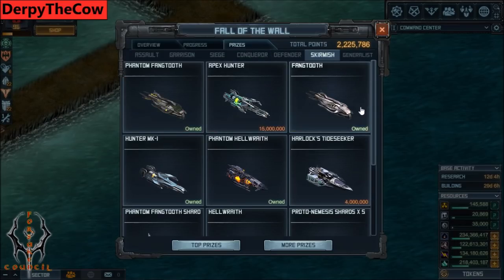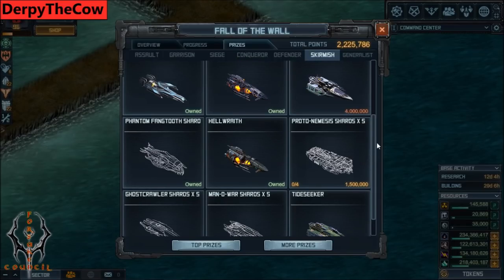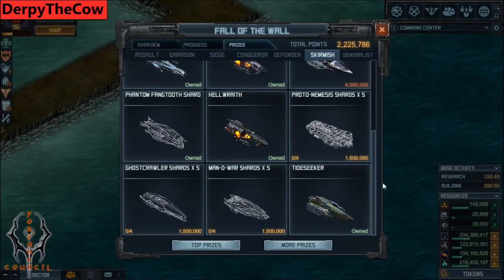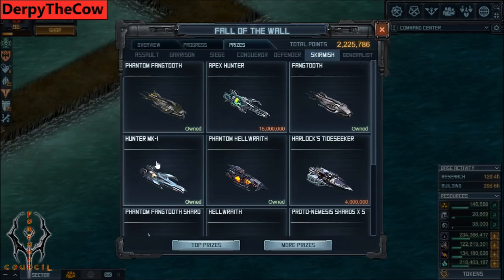Skirmish tab here - this is where it kind of gets interesting. Skirmish is this raid format, and it's going to be on its way out after this, but these targets are probably going to come back as map targets which we have to hit to get uranium. What I'm going to recommend if you're a lower-level player - don't get the Hellwraith, don't get any of these shards. Get the Tide Seeker and the Harlock's Tide Seeker, because those hulls are what are going to allow you to start hitting those low-level targets on maybe auto and gain some decent damage, especially if you're a low-level and can't afford the next step which would be the Hunter. Get the Harlock's Tide Seeker, Tide Seeker, and all the accompanying specials I'm going to talk about in a minute.